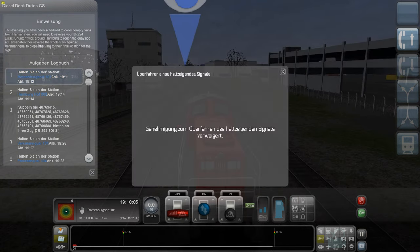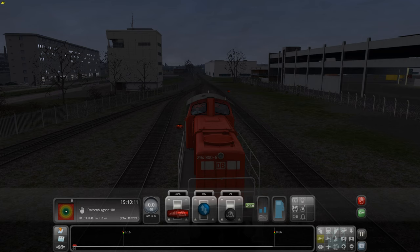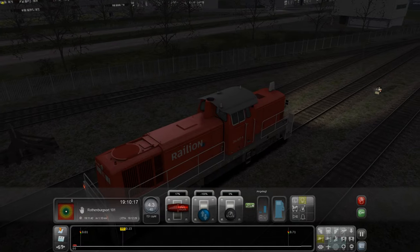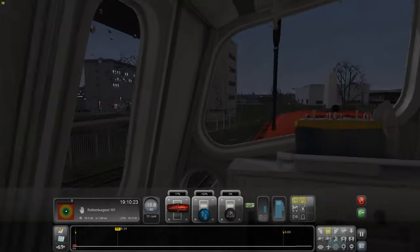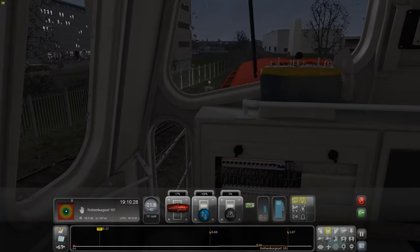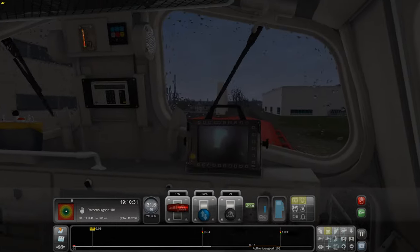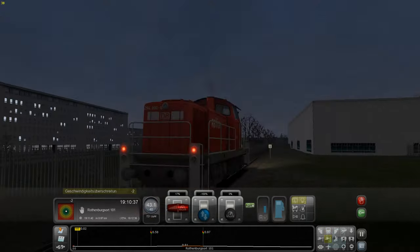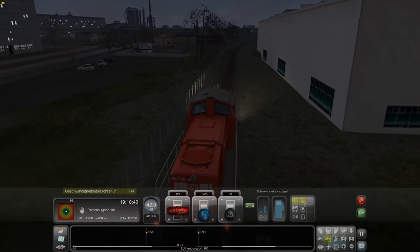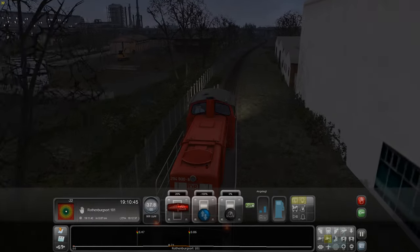Hier in der Richtung haben wir ein Signal, das dürfen wir nicht überfahren. Wir fahren jetzt mal los. Wir machen Licht an auf die richtige Stelle. Dann fahren wir jetzt - wir können auch in die Innenansicht gehen, die Scheibenwischer wieder anmachen. Man hört das hier drin auch schön. Wir können auch die Ansichten wechseln, dass wir auf der Seite sitzen. Ich überschreite schon wieder die Geschwindigkeit, deswegen bremsen wir ein bisschen. Jetzt dürfen wir 60 fahren.